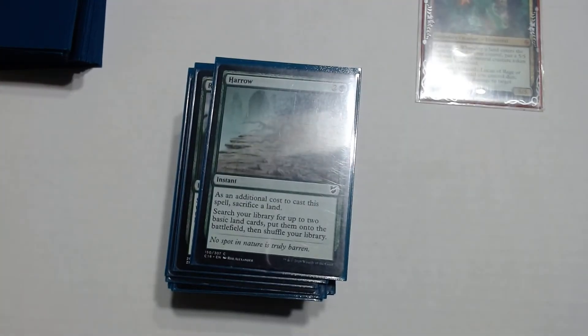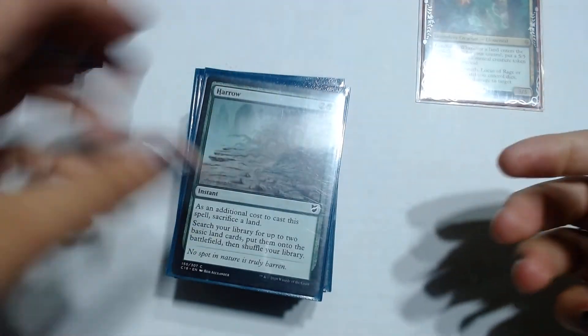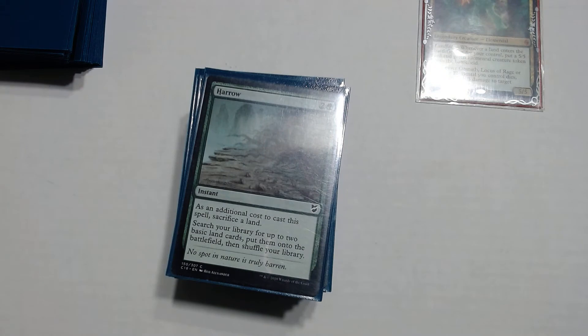Moving on to the spells that help us trigger our landfall abilities — searching for basic lands, putting them into play, and ramping so we can get Omnath out. Usually this deck gets Omnath out around turn 3 or turn 4, so that's pretty good. Harrow is an instant 3 drop with an additional cost of sacrificing a land. The second text says: search your library for up to 2 basic lands, put them onto the battlefield, then shuffle your library.